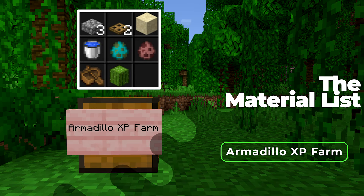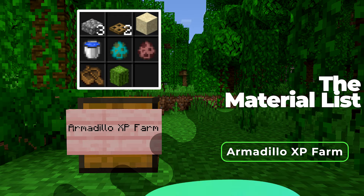To build this farm you will need three slabs, two trapdoors of any kind, a sand block, a water bucket, a zombie, and a couple armadillos — I'll tell you how to get those later on — a boat of any kind, and a cactus. Go ahead and grab all these items.